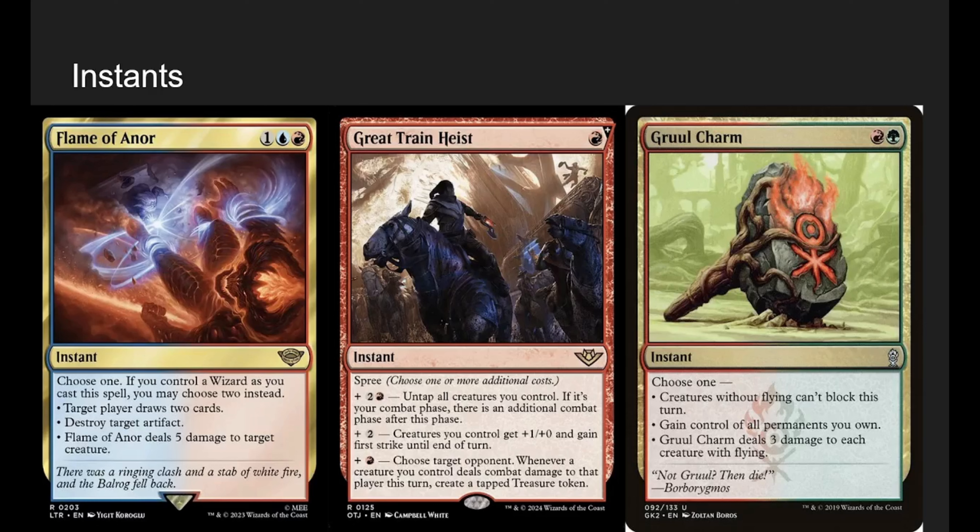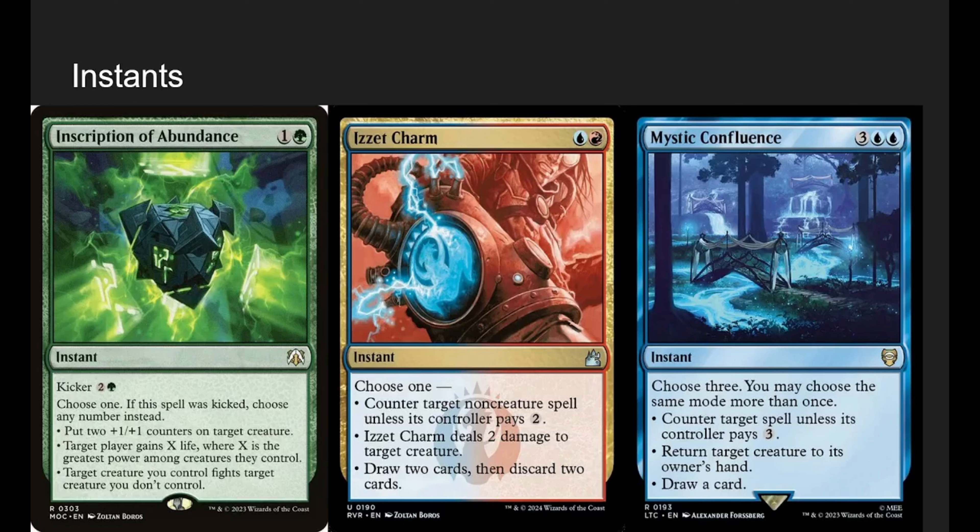Gruul Charm — I like the mode where creatures without flying can't block this turn, since most creatures don't fly, meaning your opponents' creatures basically can't block. You can also pump flyers, which is good since Riku makes flying birds. Or if someone's stealing your stuff, just get it back. Inscription of Abundance is great — for 5 mana kicked, you do all three modes: put two +1/+1 counters on your biggest guy, gain life equal to its power, and have that creature fight something. Izzet Charm — counter a non-creature unless they pay 2, deal 2 damage to target creature, or draw 2 and discard 2. A lot of options.